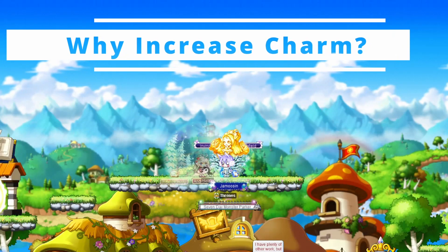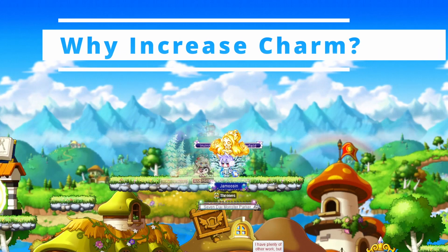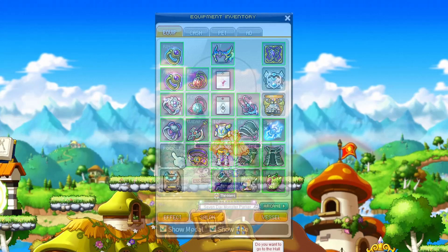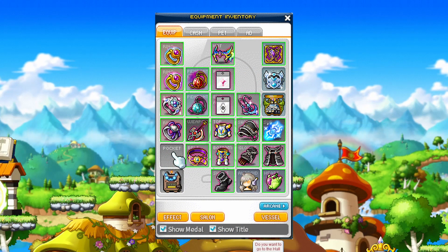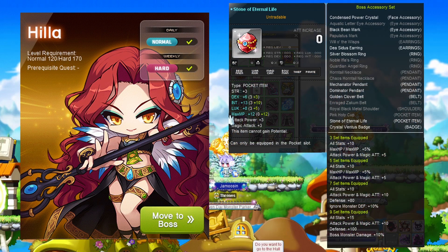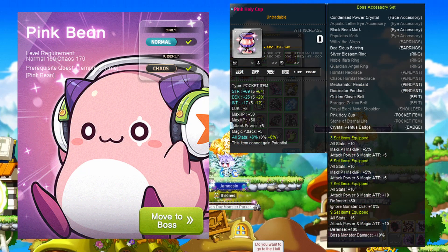Why increase your charm in the first place? Well, once you reach level 30, you auto-complete the Excessively Charming quest, which unlocks the pocket slot. This slot is phenomenal. It's easily filled with Hilla's Stone of Eternal Life temporarily, or Pink Bean's Pink Holy Cup, which is pretty much best in slot until much later in the game, as it gives you boss tier flames and counts towards the boss accessory set.